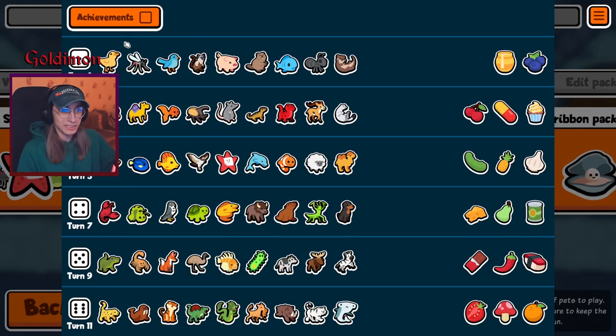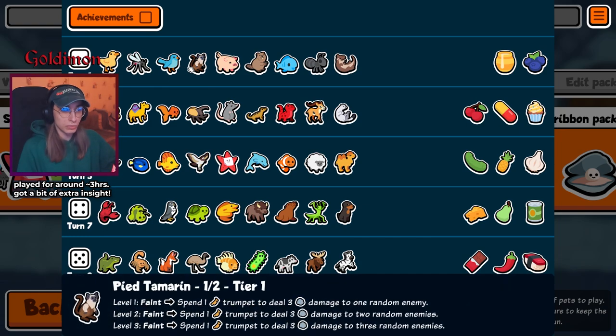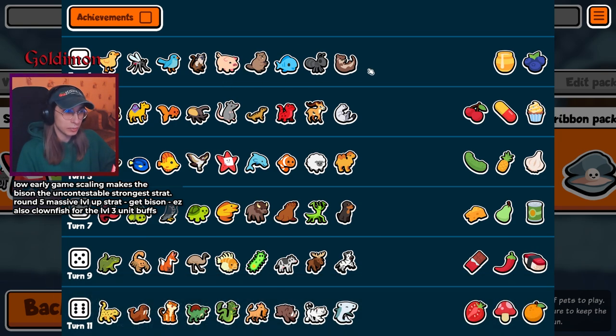Okay, you can pack breakdown. Let's go. Let's see. Tier 1: Duckling, Mosquito, Bluebird, Pythamarine. Oh man, Peg, Beaver, Fish, Ant. All right, there you go. There's your standard pack. Should be amazing.